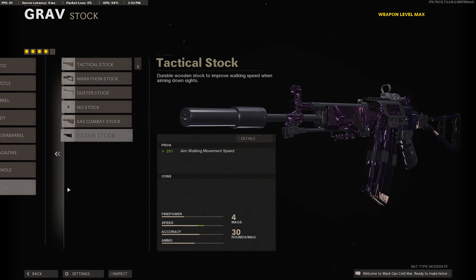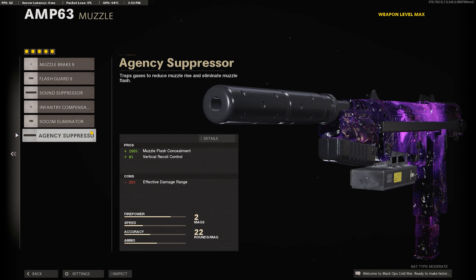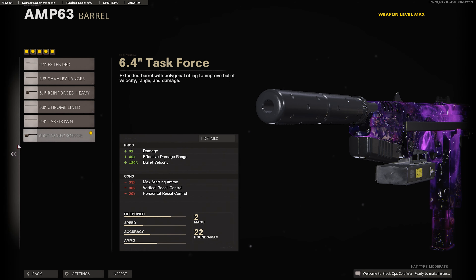For the optic, you want to use the Microflex LED or Mil-Stop Reflex — that's all personal preference. For the magazine, you want to use the B-Ops Mini Climb for the ADS speed.